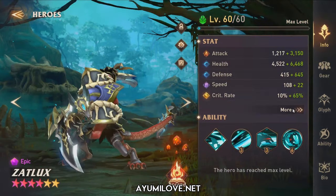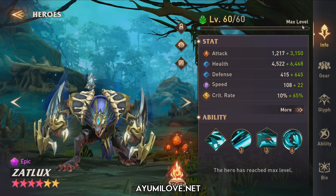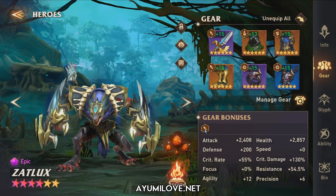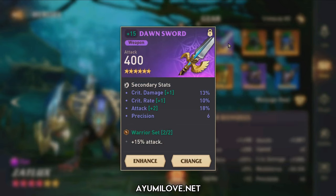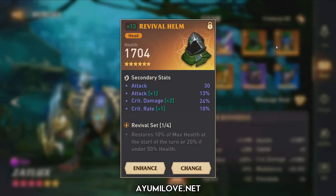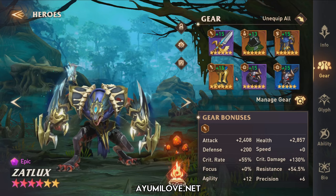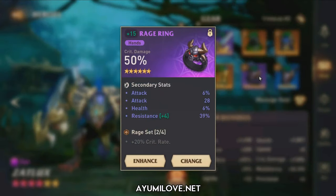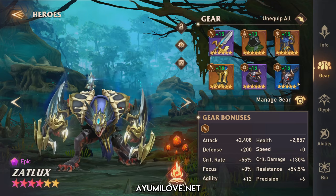This is the second hero, Z-Logs. Here are his total stats. The stats to prioritize are similar to Avera — basically Attack, Critical Rate, Critical Damage, and Speed. For Z-Logs, I use a mixed set and only have one warrior set here. Since his critical rate is kept at 70, it's best to equip him with a critical damage ring. That's all for Z-Logs.